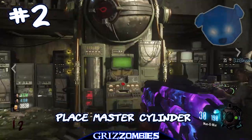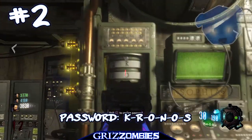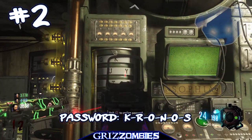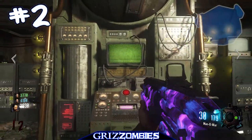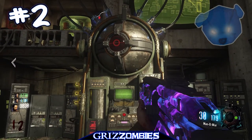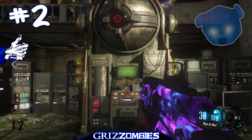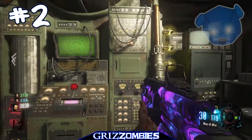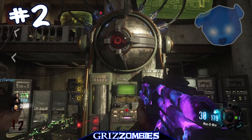Pick up the master cylinder and take it back over to Sofia and enter it in. The password required is CHRONOS — C-R-O-N-O-S. I did not figure this out — noahj456 did, so shout out to him for that. Password accepted, access granted.